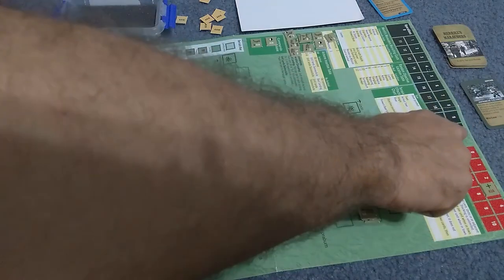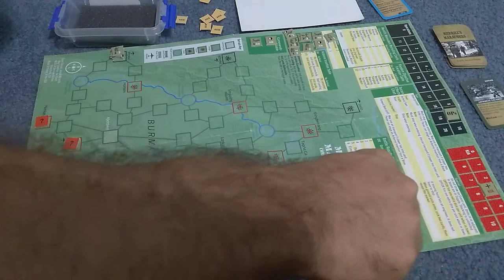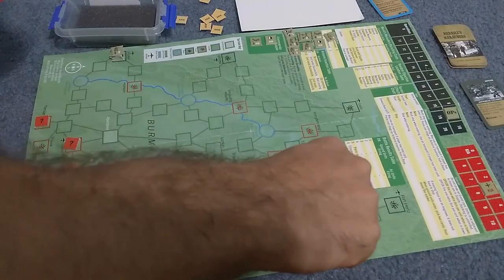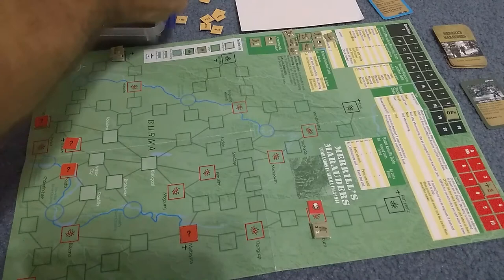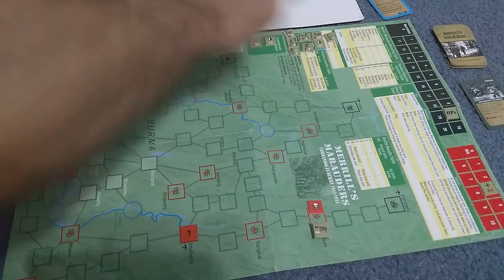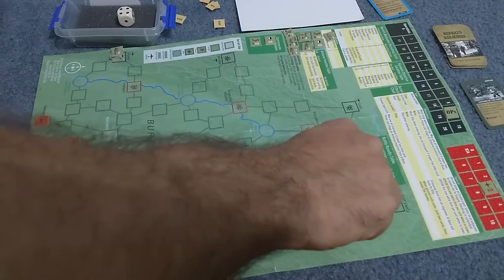We expend a second op, and this time we can actually move two spaces. Because we lost our slow mortar, that puts us into our objective location. We turn it over and — it turns out there's an ambush in there. So we roll a d6, and this time we're going to have two opposition forces. We get a six and a two.